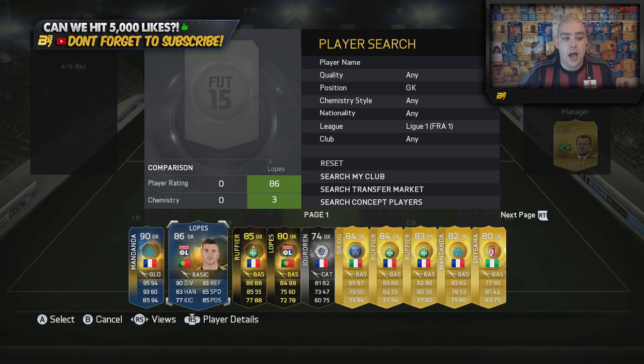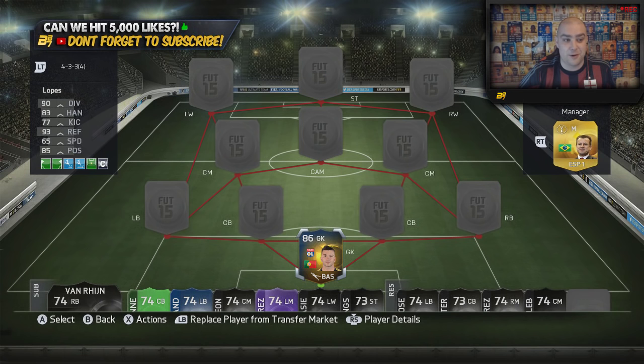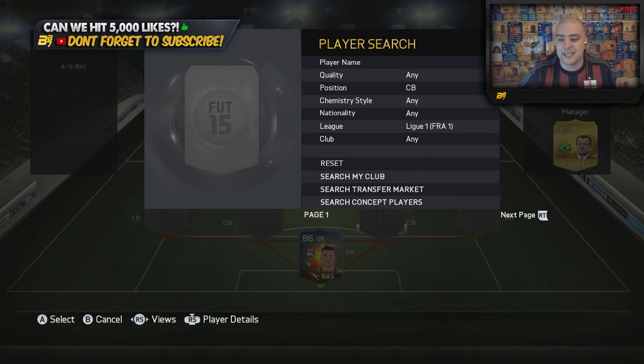In the goalkeeper position we start off in Ligue 1 with a cheap-ish goalkeeper, which is Lopez from Lyon. If we look at him, he is two on the market — pretty rare. That's the first of the Team of the Season players out of the way.